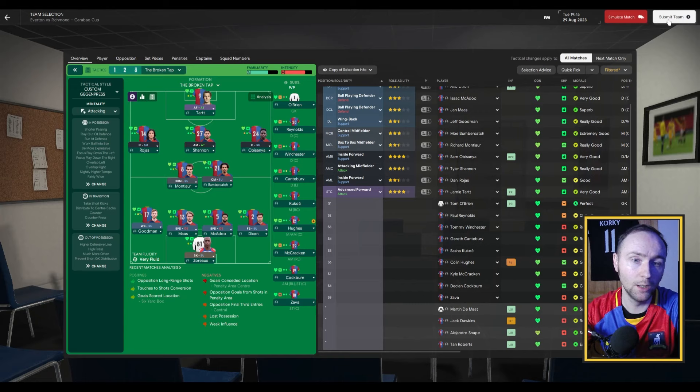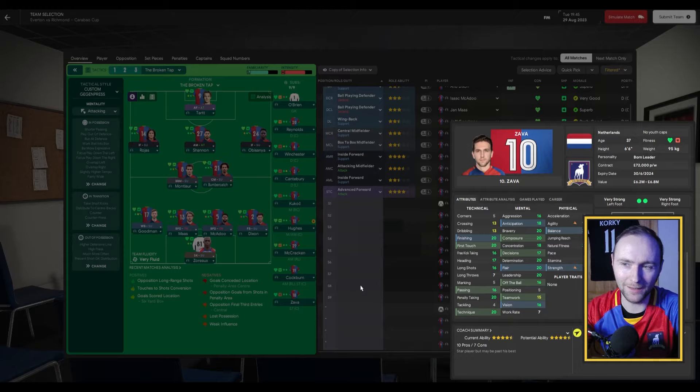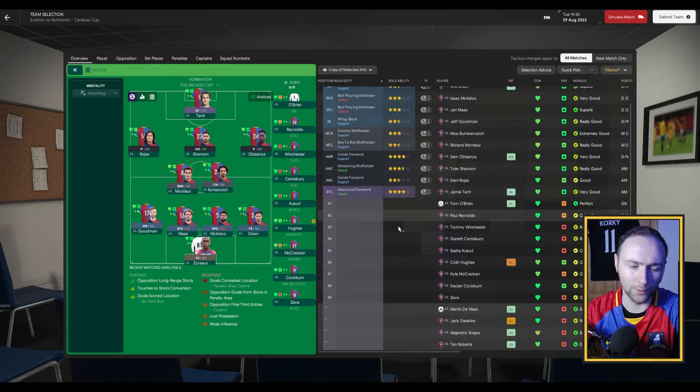Danny Rojas on the left wing, Samuel Bassanio on the right wing, and of course Jamie Tartt up front. We do have Zava on the bench — his stats are incredible, he's a 4.5-star player right now, but he's 37 years old, he's not going to be with us forever and I just feel like we don't want to make him a starter just yet.